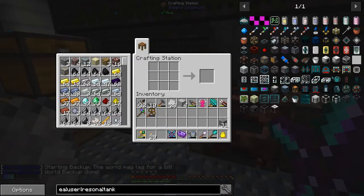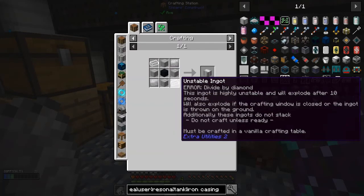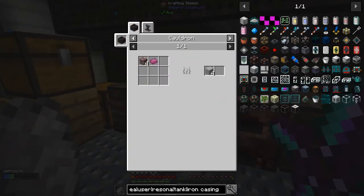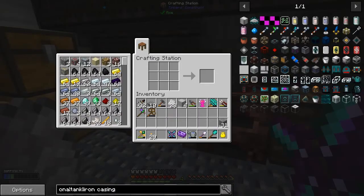It's probably similar, I guess. Block of quartz - that's a bit expensive. Sheet metal, chopping block, soap, bloodified chopping block. Okay - soulforged. We need to go for the soulforged steel quest.